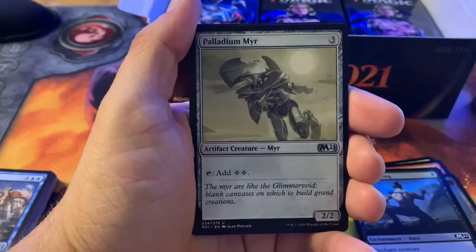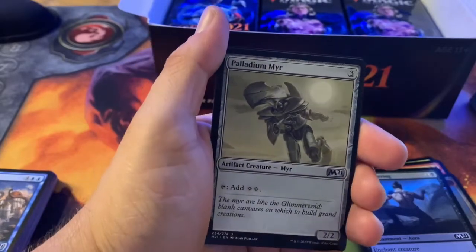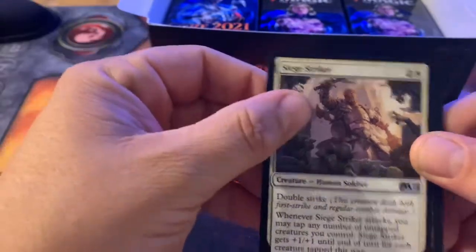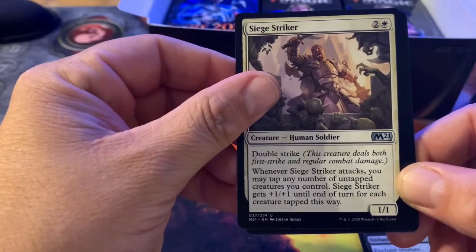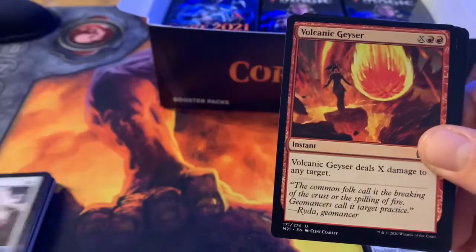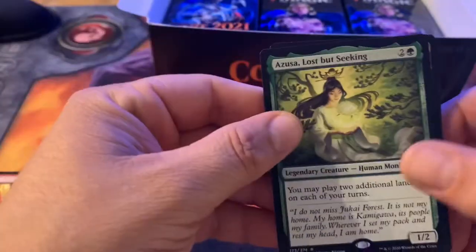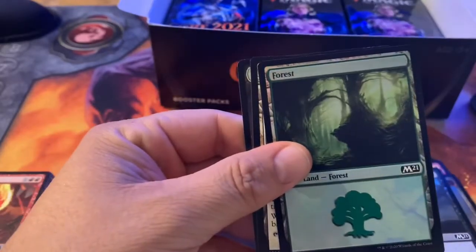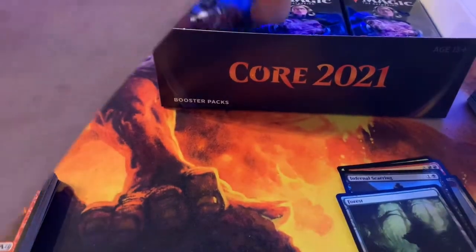Secure the Scene. Palladium Myr — a little bit of ramp for three, you get an artifact creature Myr; you can tap to add two colorless. Siege Striker — for two and a white, a human soldier with double strike; when he attacks, you can tap any number of untapped creatures you control and he gets plus one plus one until end of turn for each creature tapped this way. Volcanic Geyser again. Azusa! I've gotten two Azusas so far in the last week or so. And a foil Forest — run Forest, run!